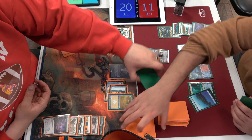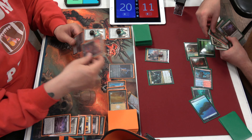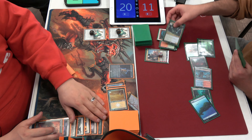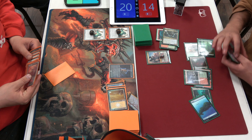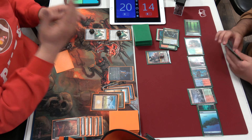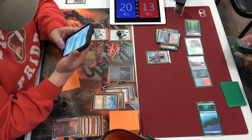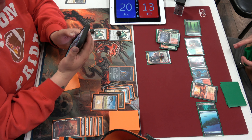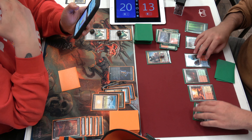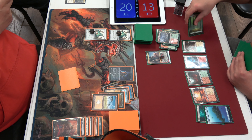We should get a camera on here or something. Wrenn and Six wins games technically, but Uro wins them much better. All right, here comes an Uro. Just leave Bolt in the graveyard for the Wrenn and Six ult. But he has the path — path to Uro. Sean has to draw... is he not going to search? Maybe he has all his basics out. He's on an Island and a Forest. These decks are strange. Maybe they just lose to Blood Moon — if he gets a basic here, I'd give it a stern look.